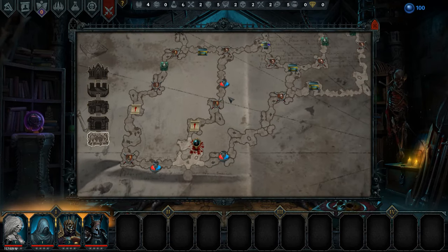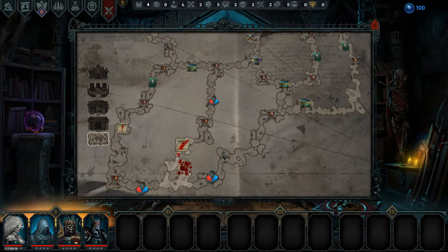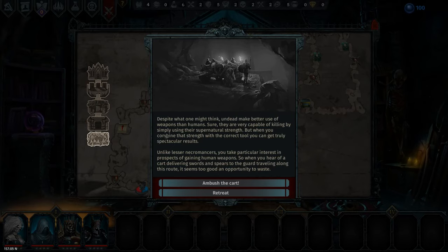We'll go up this way, get the quest, and we'll have an elite battle which I'm not particularly fond of, but it is what it is. Despite what one might think, undead make better use of weapons than humans. Sure, they are very capable of killing by simply using their supernatural strength, but when you combine that with the correct tool you get truly spectacular results. Unlike lesser necromancers, you take particular interest in prospects of gaining human weapons. When you hear of a cart delivering swords and spears to the guard traveling along this route, it seems too good an opportunity to waste — we're going to ambush the cart.